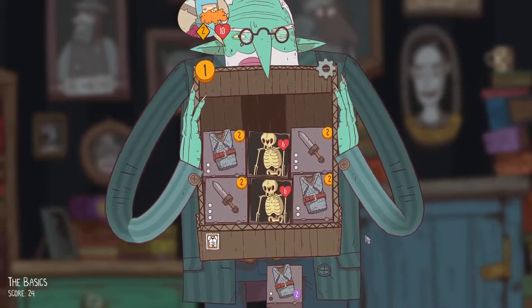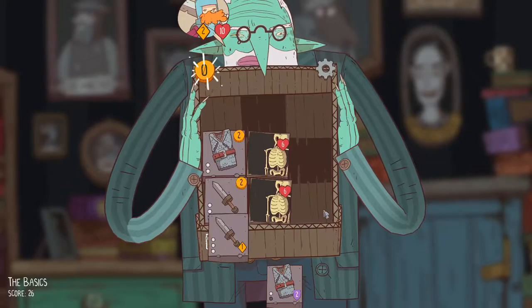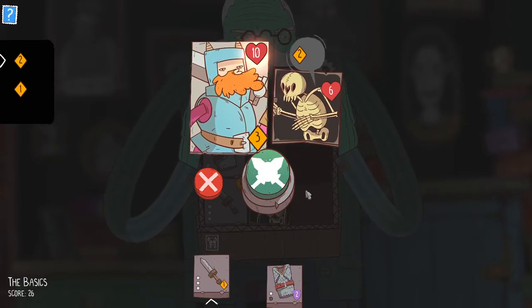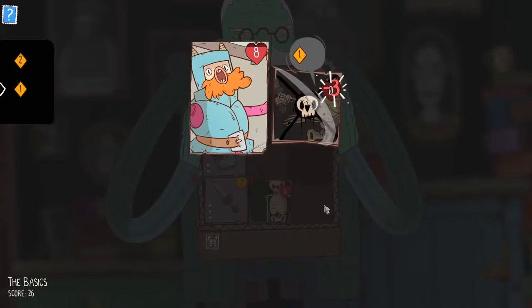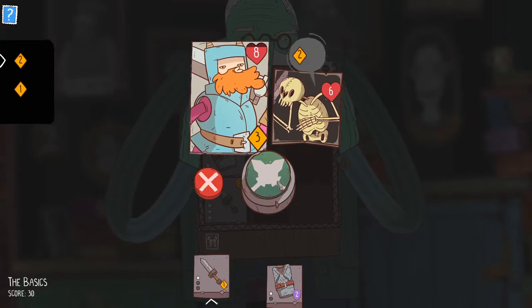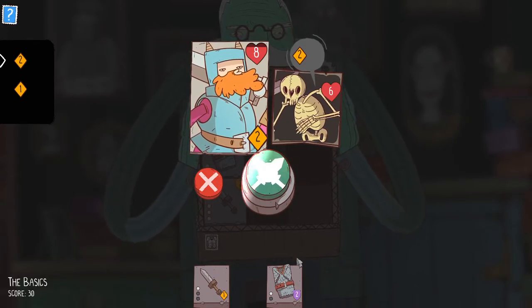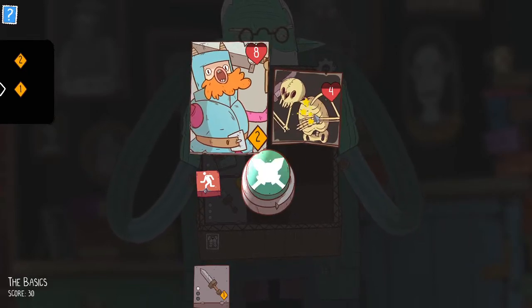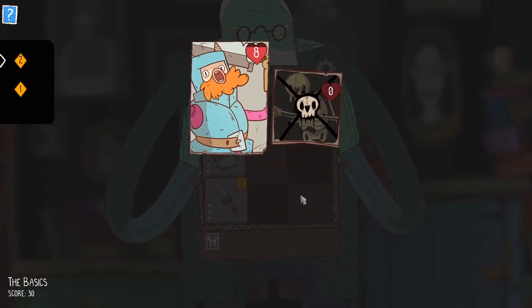Now we want some more equipment, so maybe I'll sell this chainmail and buy a new sword. By using the sword we can two-shot enemies, so that seems fine — we'll take the damage. We have a lot of health right now. By fully blocking we dazed the enemy, which is cool — we get a free attack there, and then one more by going first. We're ready for a real dungeon, perhaps.